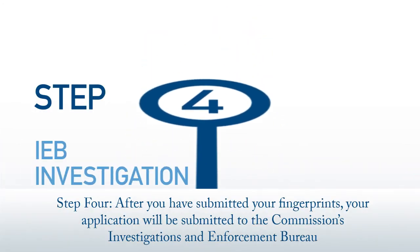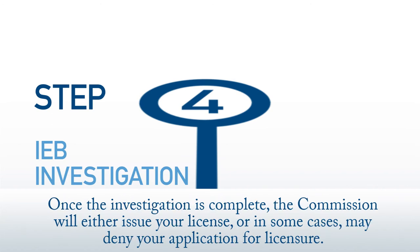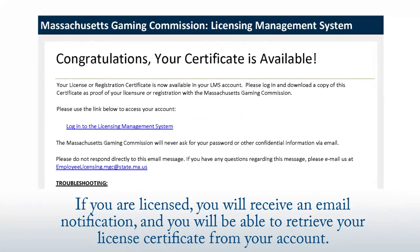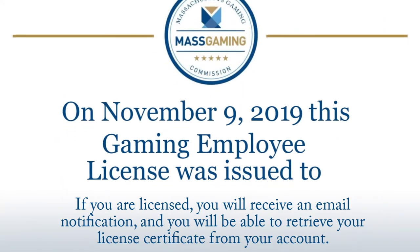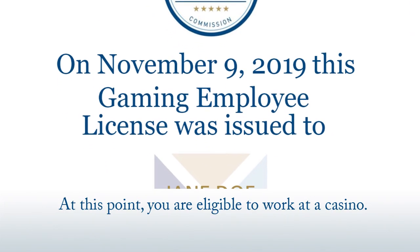Step four: after you have submitted your fingerprints, your application will be submitted to the Commission's Investigations and Enforcement Bureau to determine your suitability to receive a license. Investigators may reach out to you for additional information or clarification. Once the investigation is complete, the Commission will either issue your license or in some cases may deny your application for licensure. If you are licensed, you will receive an email notification and you will be able to retrieve your license certificate from your account. At this point, you are eligible to work at a casino.